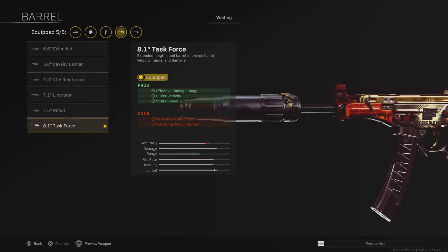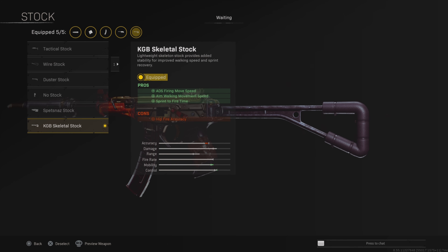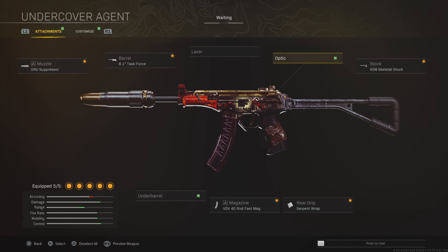Next up we have the Cold War AK, which is insane at long range — this thing hits like a truck. It does have a bit of recoil but if you can control it you're good. Use the increased recoil control and range attachment, the RPK Barrel for the same thing, the Axel 3x scope — or the SUSAT Multi-Zoom if you prefer — the 45-round magazine, and the Spetsnaz Grip. Make sure you use the 45-round mag because with the 60-round the ADS is way too slow.